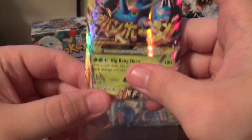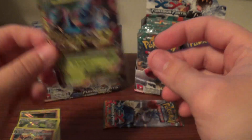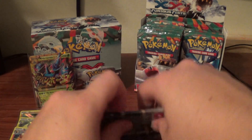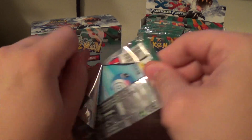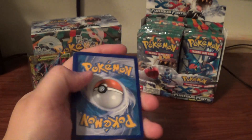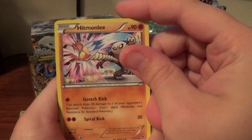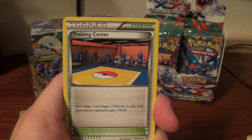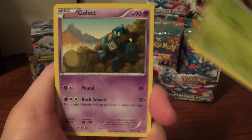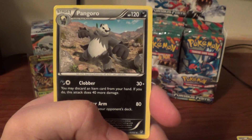So we were able to pull something awesome here. This is actually the one I need for the Rising Fist in Japanese to complete that set. Last pack for this part of the video: Hitmonlee, Karina, Training Center, Poliwag, Cubchoo, Shelmet, Golett, Trapinch, Reverse Hariyama, and a Rare Pangoro.